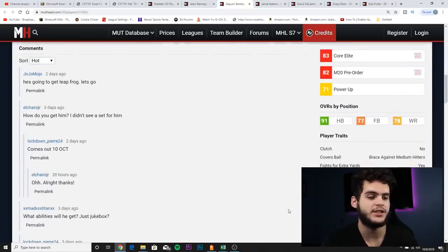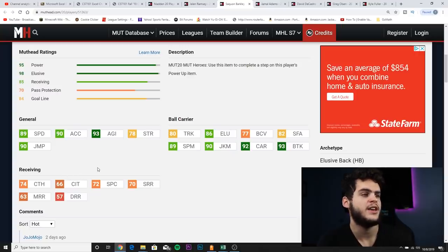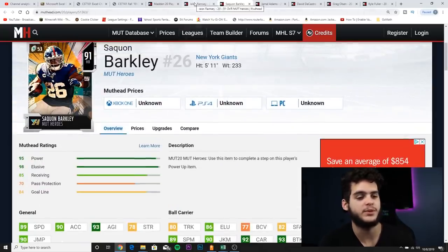He does have fight for extra yards, high motor, and brace against medium hitters. He can also catch — he has above 70 route running for short, above 70 catching, and 66 catch in traffic. He's pretty much a hybrid, a better Christian McCaffrey so far in this game. This card is gonna be a beast — if you chem this guy properly and power him up, it's gonna be unstoppable for the time being.